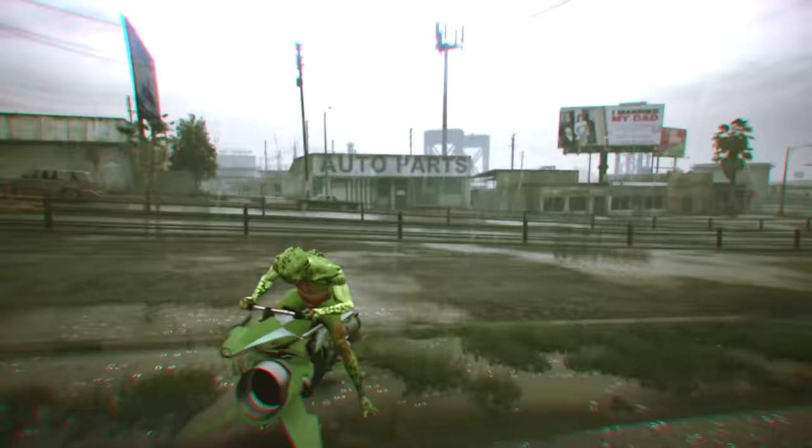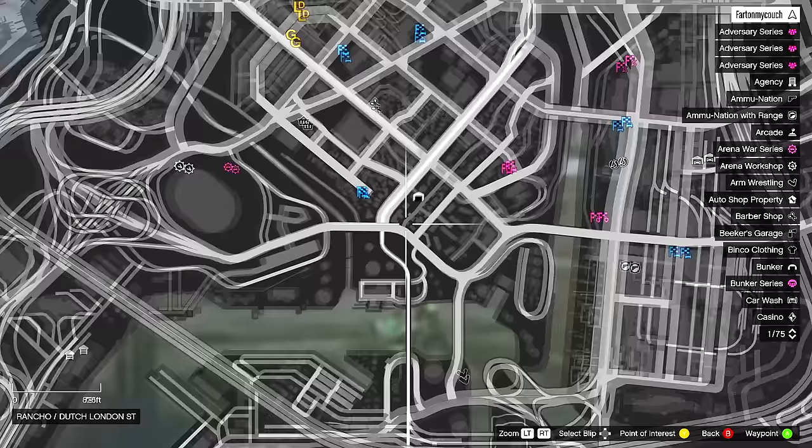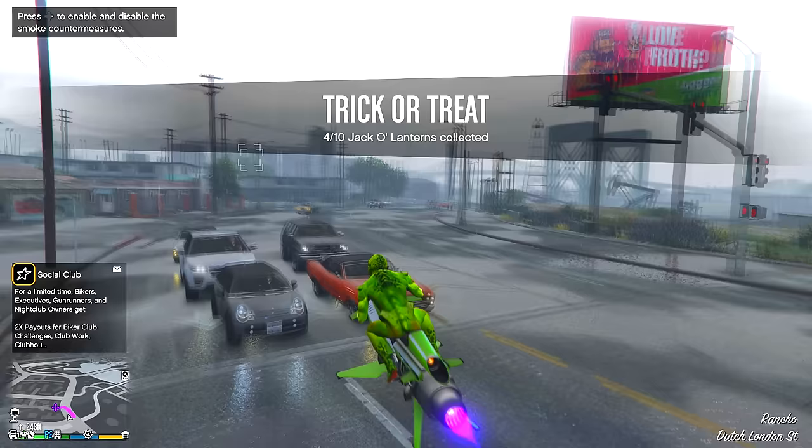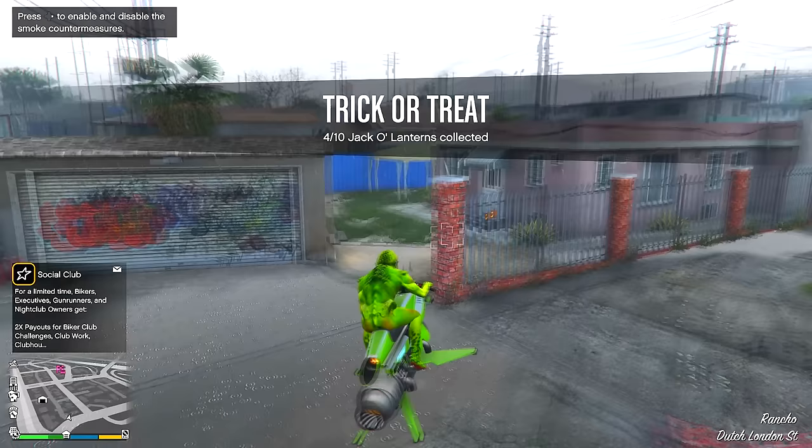A pro tip: I recommend using the Oppressor, or something that flies, to get around the map quicker. A car is not the best way to do this — if you have the Oppressor, use it. It's faster and easier to spot pumpkins on the map. Look at this — we got another one here. This is the fifth pumpkin!